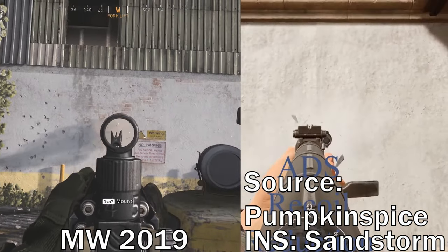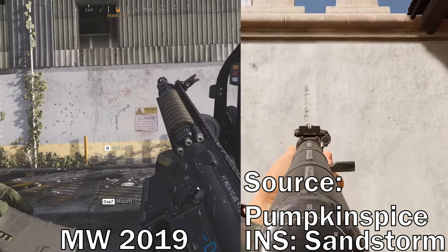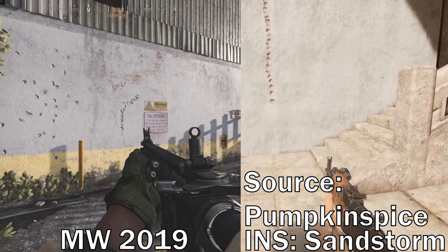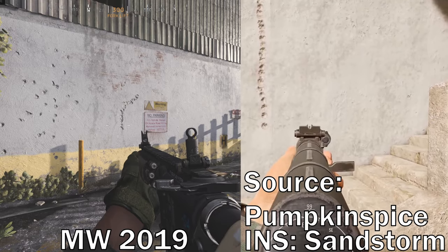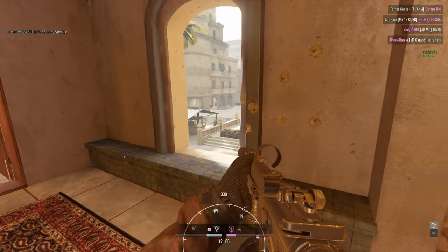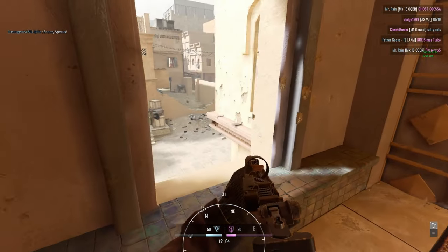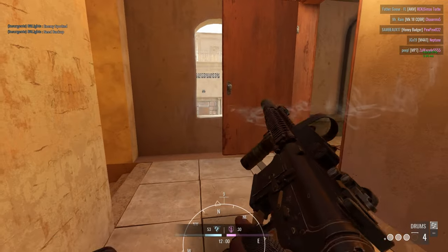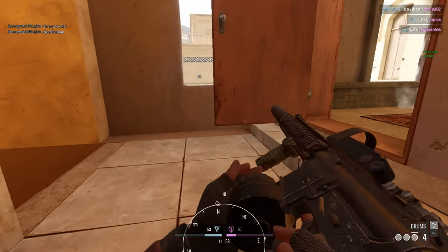Modern Warfare, for example, has relatively low recoil on most weapons, whereas Insurgency Sandstorm — a more hardcore shooter — has more severe recoil for the M4. With this in mind, it would require more discipline to have full control over the M4 in Sandstorm than it would in Modern Warfare. So if you ever wondered why a weapon in a game doesn't feel right, there's a good chance it may be the recoil system.